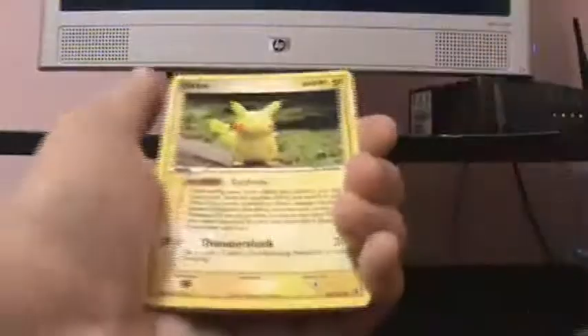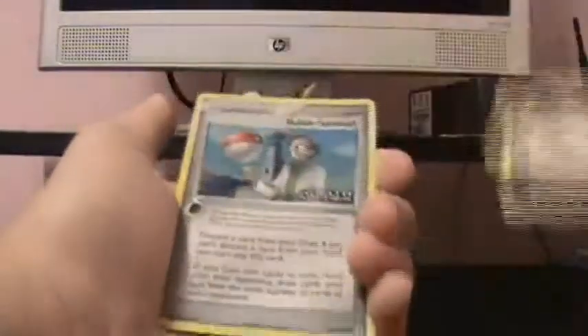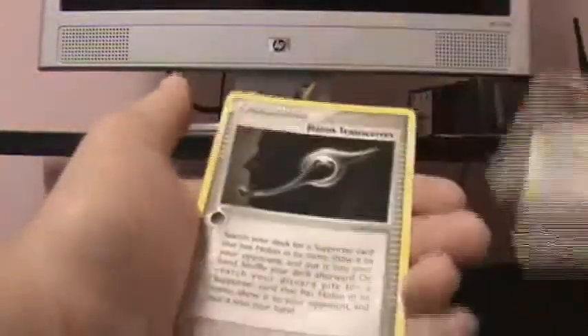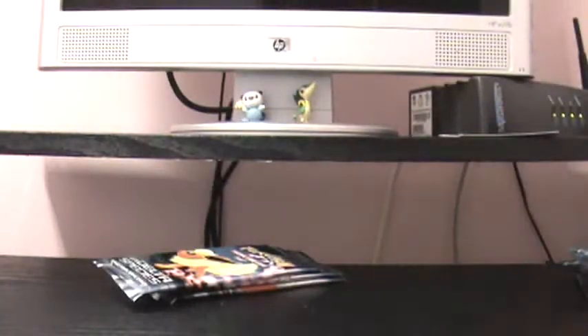Drowsy, Ditto, Ponyta, Cubone, Holland's Magnemite, Holland Scientist Reverse, and Holland Energy WP Rare, Persian, and Holland Transceiver. Four packs to go, nothing too great so far.